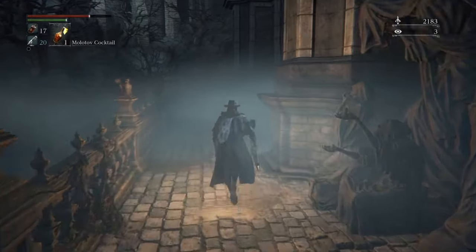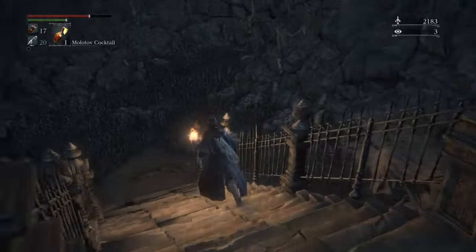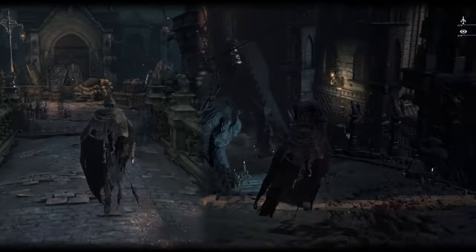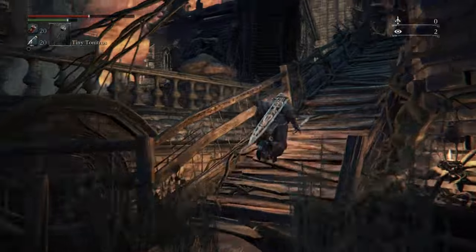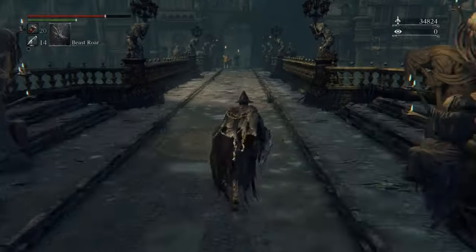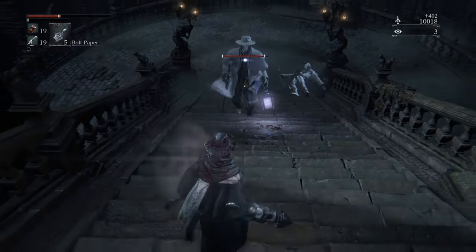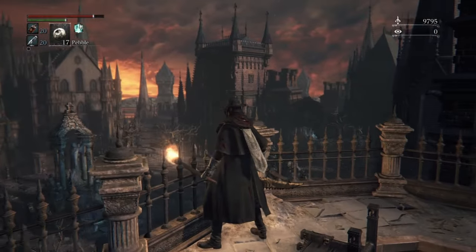To understand what makes the atmosphere of Hemwick so impactful, it's important to recognize what comes before it. The entrance to Hemwick Charnel Lane is found through a side path off of the Cathedral Ward, specifically around the side of the Grand Cathedral. So by the time the player gets to this point, they've traveled through central Yharnam, at least a portion of the Cathedral Ward, and possibly Old Yharnam as well. All three of these areas paint a picture of different neighborhoods of the city of Yharnam — each a denser, more urban-like environment consisting of streets, alleyways, bridges, and plazas, surrounded by Bloodborne's trademark gothic architecture. Each one does a remarkable job creating separation from one another both in their layouts and their visual styles, but they all still decidedly feel like three pieces to the same puzzle that is the inner core of Yharnam.